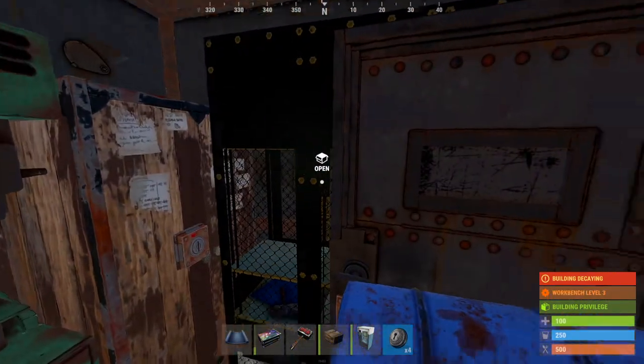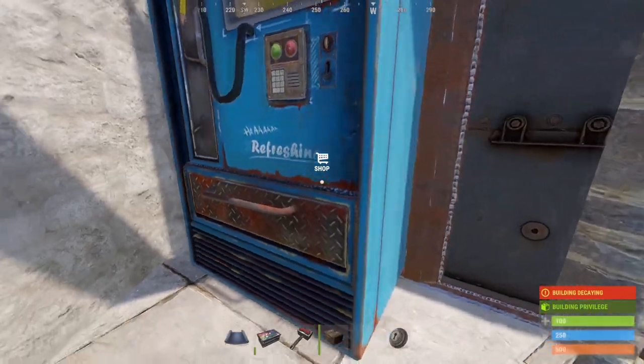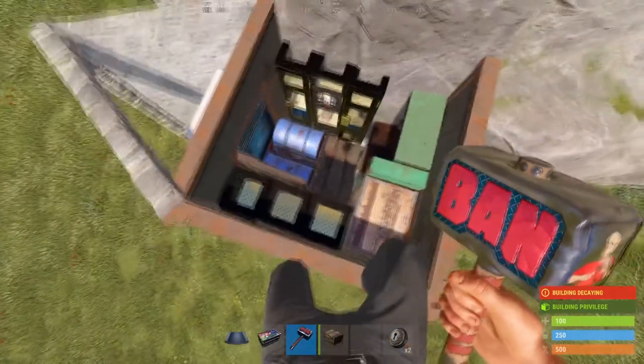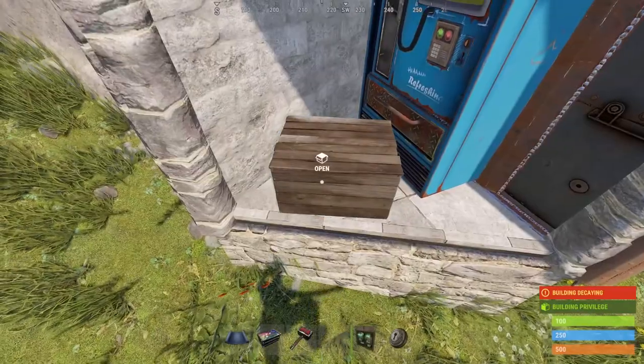Lock everything up, especially the ones that are pass-through boxes. Put the vending machine bunker in — make sure there's no gap. Disable the broadcasting. I like to put something in there just so it doesn't say rotate all the time.